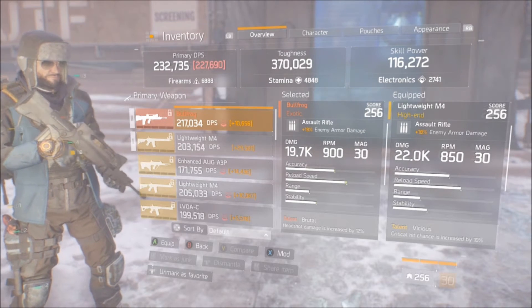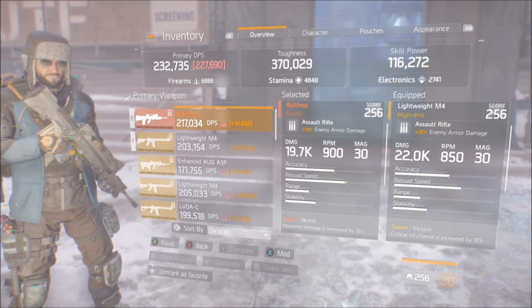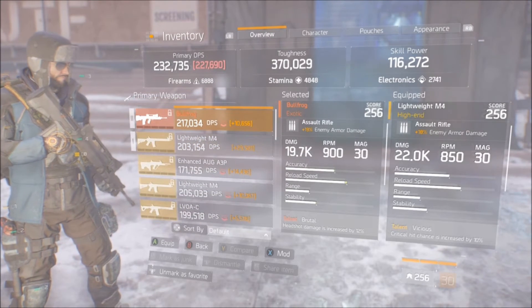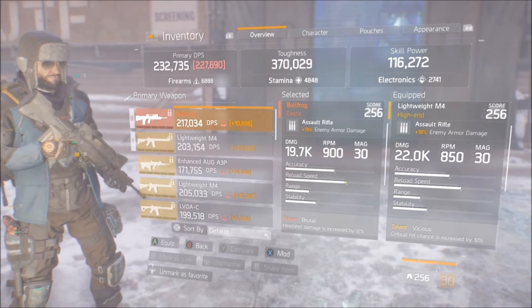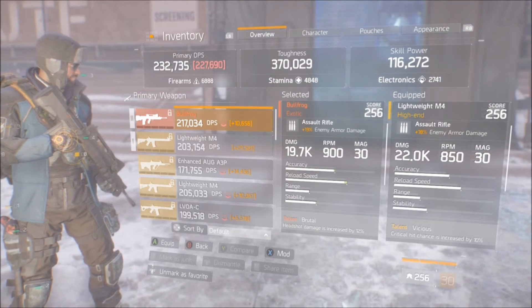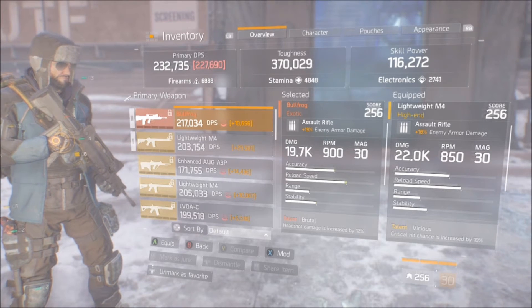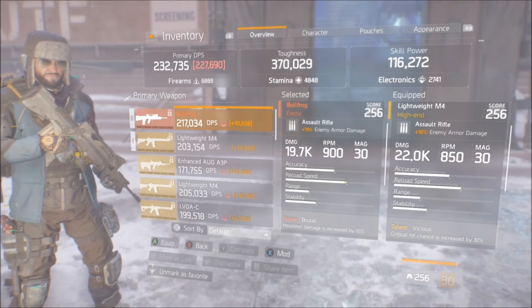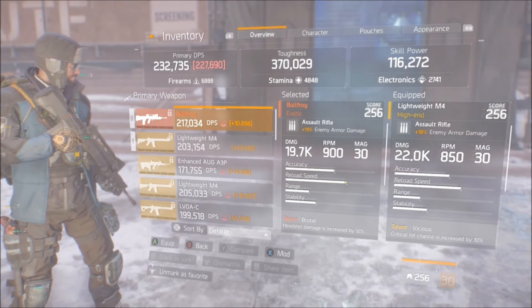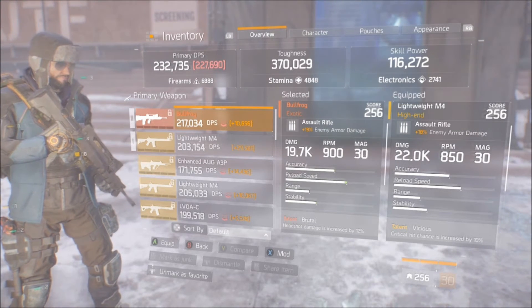Looking at fire rate, the Lightweight M4 is 50 lower, while the Bullfrog sits at a 900 fire rate. That's why DPS sometimes fluctuates between these two — the Bullfrog's DPS tends to run a little higher simply because the fire rate is 50 higher. That higher fire rate also factors into the accuracy differences you'll see in a moment.